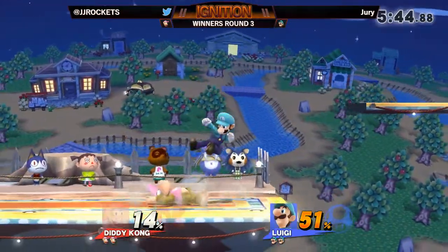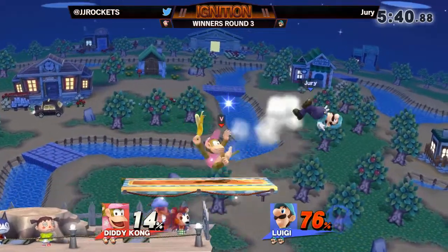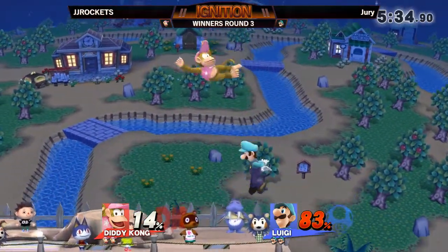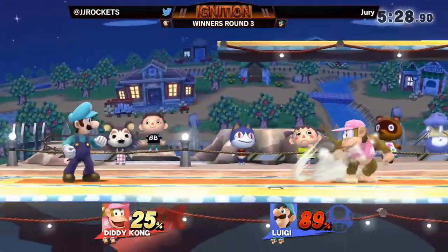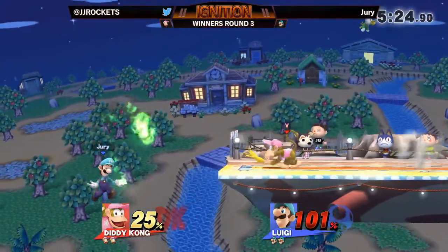One thing that's not the greatest with Luigi is that aerial momentum — kind of slow moving through the air — but there are a couple of ways that you can mix it around to make it a little more tricky. One of the main ways to do that is the Luigi Cyclone, that down-B. But we'll see when he decides to pull it out. Usually they use it as a kill move or a landing. I don't know if we're even gonna see it because any time he gets off stage, JJ is just so consistent with his ledge pressure.